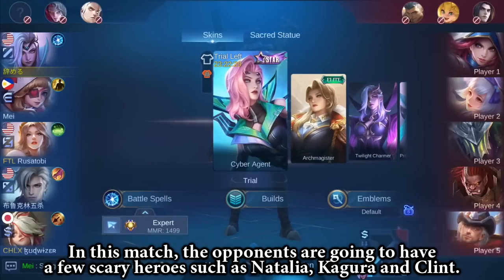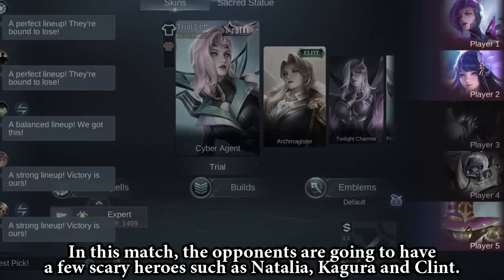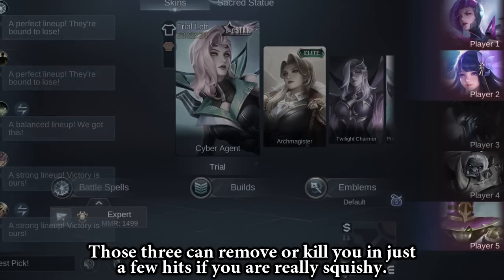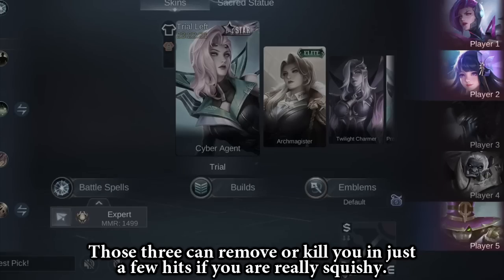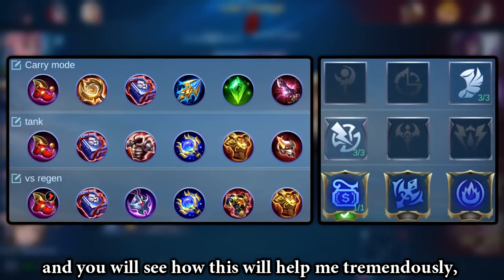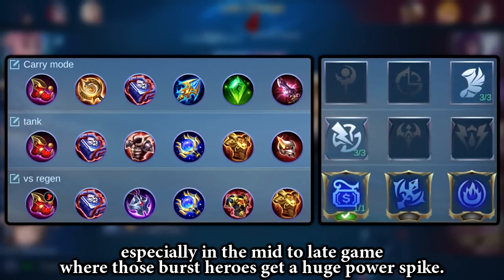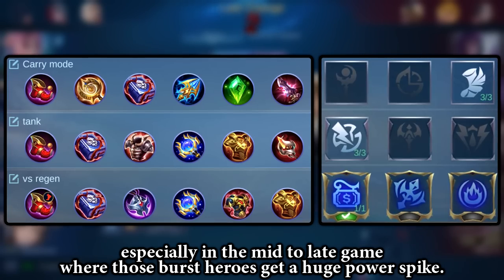In this match, the opponents are going to have a few scary heroes such as Natalia, Kagura, and Clint. Those three can remove or kill you in just a few hits if you are really squishy. That's why in this match I will build a little bit different, and you will see how this will help me tremendously, especially in mid to late game where those burst heroes get a huge power spike.